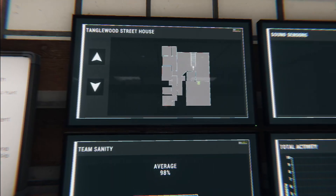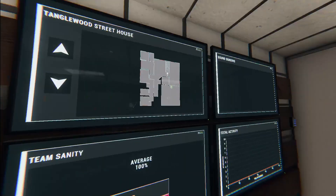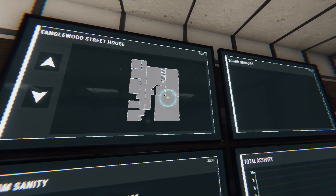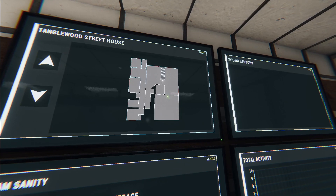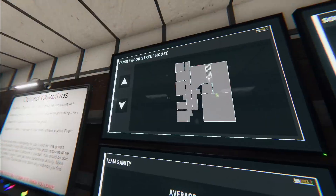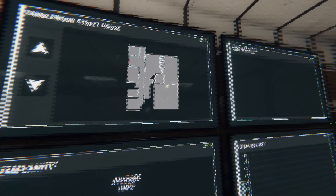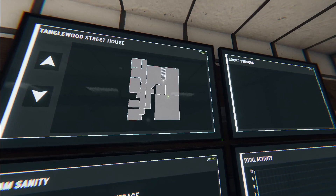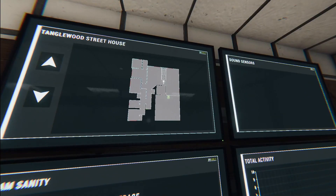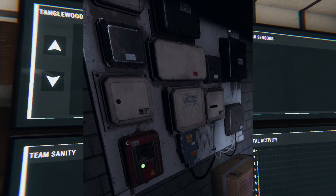Tanglewood Street House — this is an overview layout of the actual map. Arrows show you the floors: first floor and second floor. The green entry point is the front door. You also have the power switch — a breaker — which toggles the power of the house on and off. This lets you turn on lights and is relevant because it increases house temperature, helping you find the ghost. Some ghosts like the power on, others like it off. The breaker on this map is in the garage.